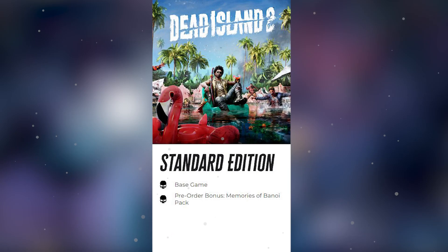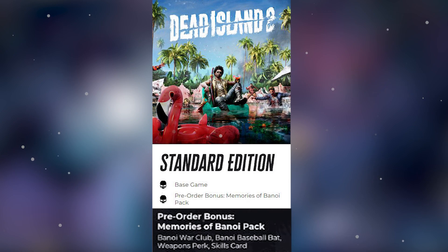Standard edition includes the base game. The pre-order bonus is the Memories of Banoi pack, which includes the Banoi War Club, Banoi Baseball Bat, a weapons perk, and a skills card.